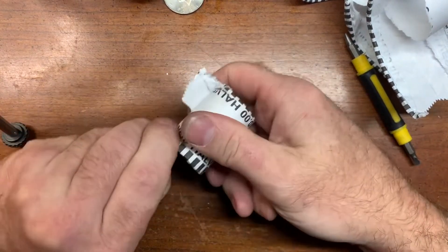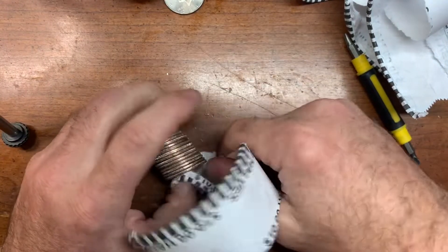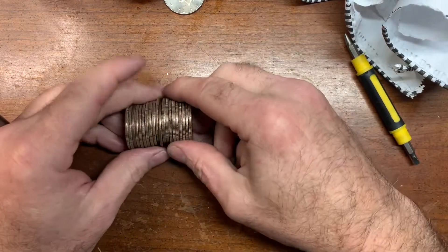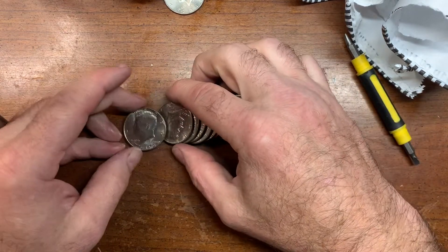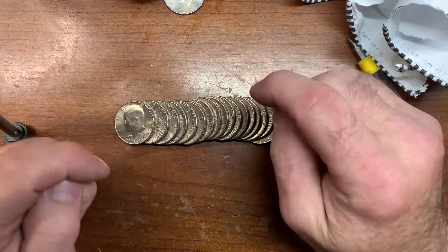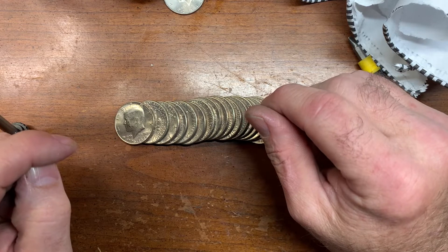Alright, I figured we'd open the last roll together and see what we come up with — roll number 50. These are very tight rolls. Let's see if we got anything in the last roll — doesn't look like it. That looks like it's going to be the end of the NIFC run, unless I find some more in all of these other ones. I'll bring you back when I go through all the rest of them to see if we got any other unusual finds.